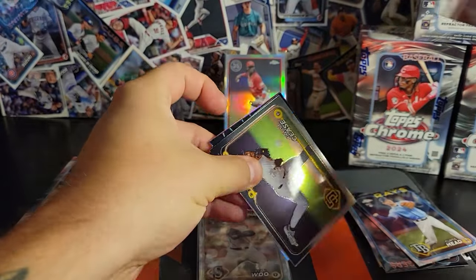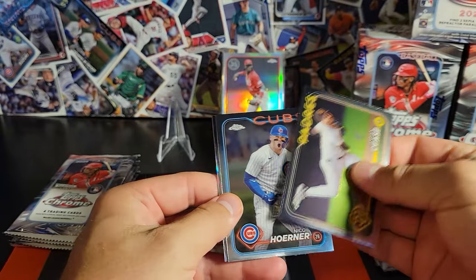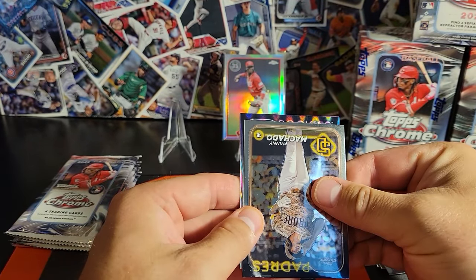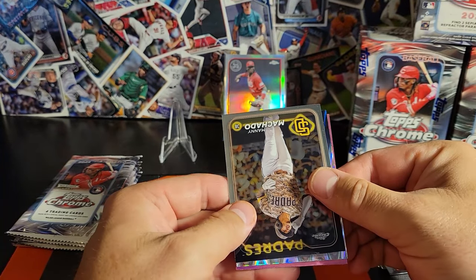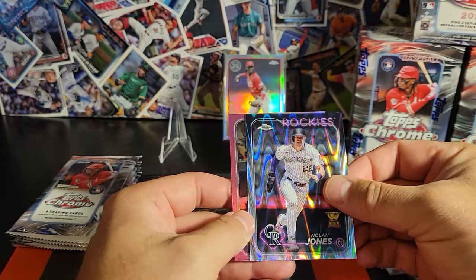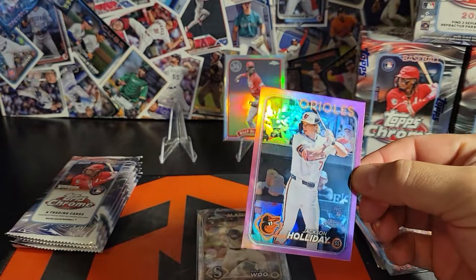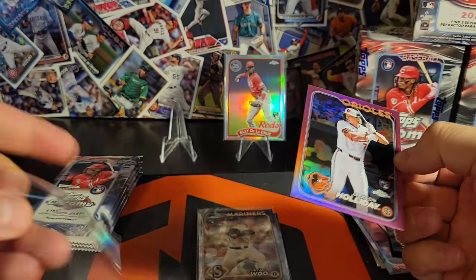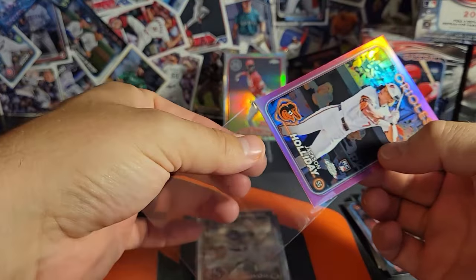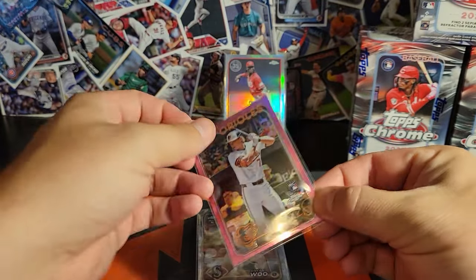There's one pink and a second one, along with a ray wave — hopefully that's a banger. For the Rockies, Coco would be the best, but Nolan Jones we'll take. And then Jackson Holiday on the pink — that's a banger right there, let's go! He just got recalled today; I'm gonna be watching that game. That's a grader for sure — we're sending that bad boy in.